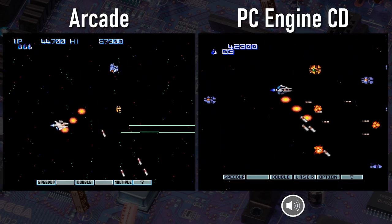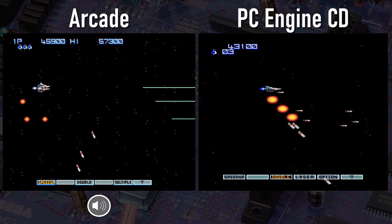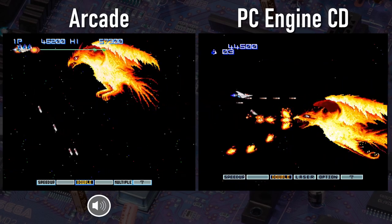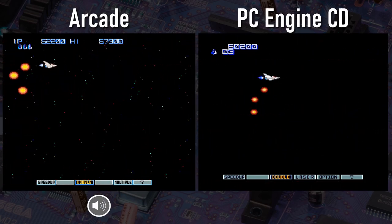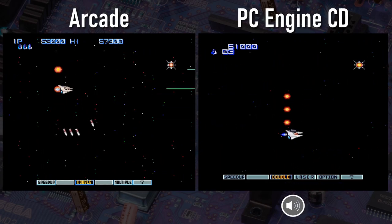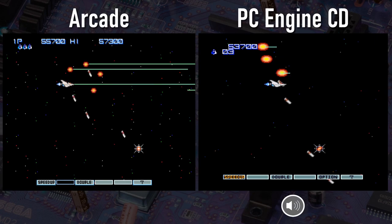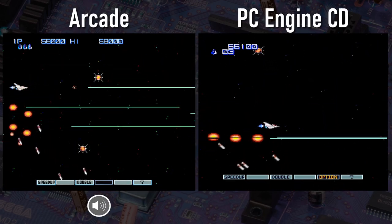A lot of people think the arcade soundtrack was just thrown directly onto the CD for this game, and that is definitely not the case. It's extremely similar, but they cleaned it up - especially the percussion - and some instruments sound a little fuller in the CD version. One thing I'm not super thrilled about, which I've complained about in a lot of other PC Engine CD ports: in this era, a lot of developers leaned super into the treble end of the audio spectrum, which makes things sound a little tinnier than they should. As we go into level two, you can see there's way more stars in the arcade version, and even little power-up tokens are much wider on PC Engine because of the lower horizontal resolution.